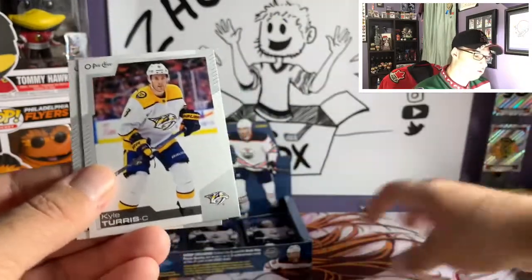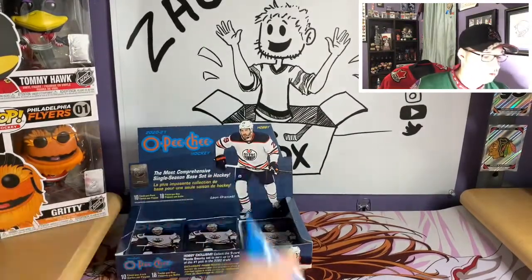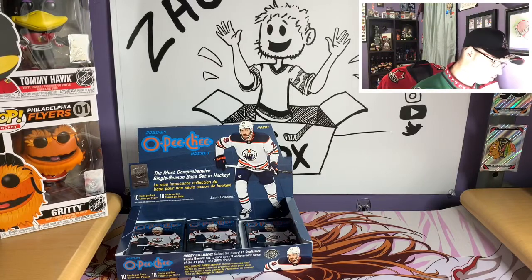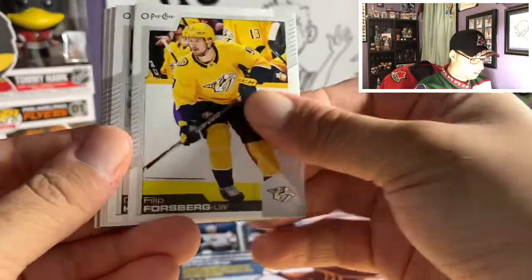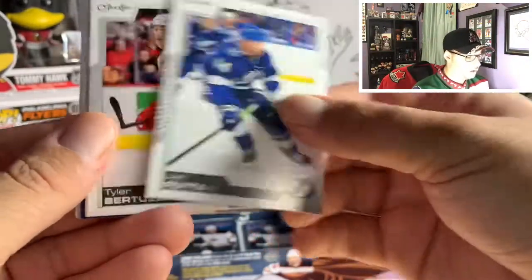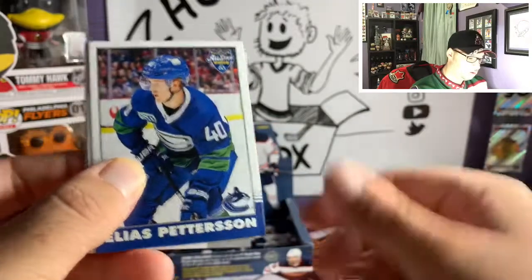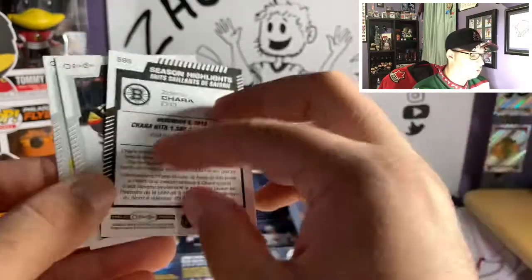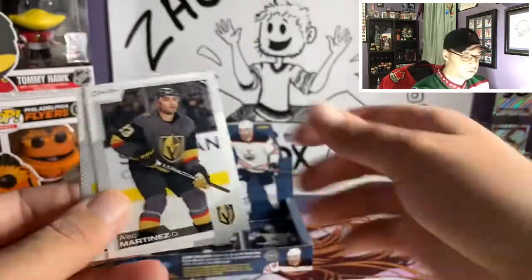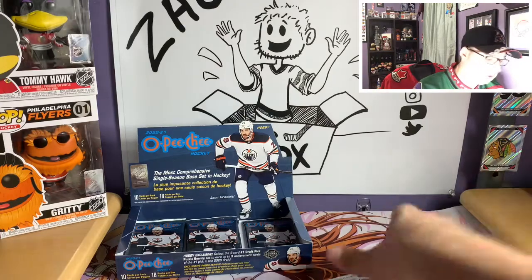Also Yevgeni Yager marquee legend, Kyle Turris, Michael Ferland, and Kyle Palmieri. So we've got four playing cards out of the box so far — still need that Gritty though. Pack thirteen: Philip Forsberg, Dominic Kahun, Jan Rutta, Tyler Bertuzzi, Nate Schmidt, Tall Boy Alexander Barkov, Elias Pettersson retro, season highlight of Zdeno Chara, Alex Martinez, and Michael Matheson.